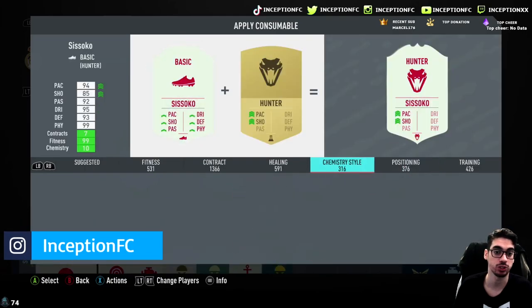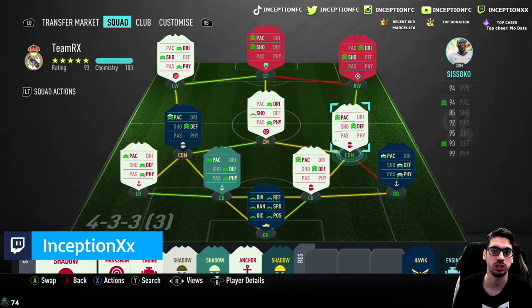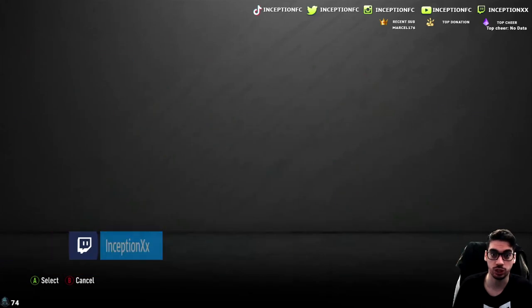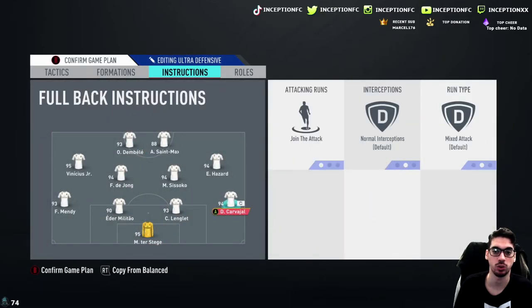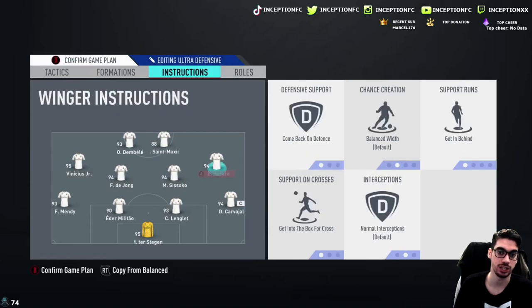We do have the shadow chemistry style so we can test out his 76 agility and 69 balance. We're going to line up in a 4-4-2 — that's the best way to test out the formation. Sissoko will be switched over, Saint-Maximin stays, we'll have Dembélé up top instead of Hazard, and we'll switch the two center mids together. Sissoko will be here; instructions for fullbacks will be stay back while attacking, center mids stay back while attacking cover center, and Sissoko will be on balanced to see what he's like.